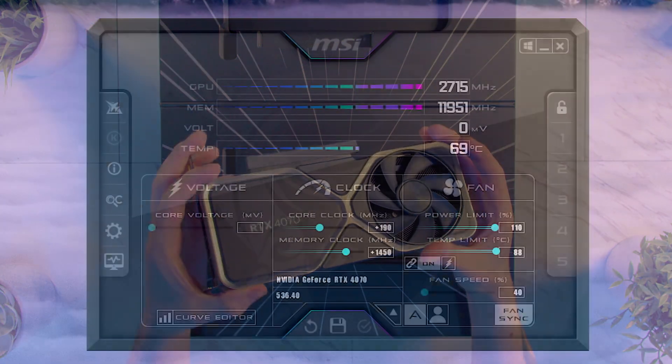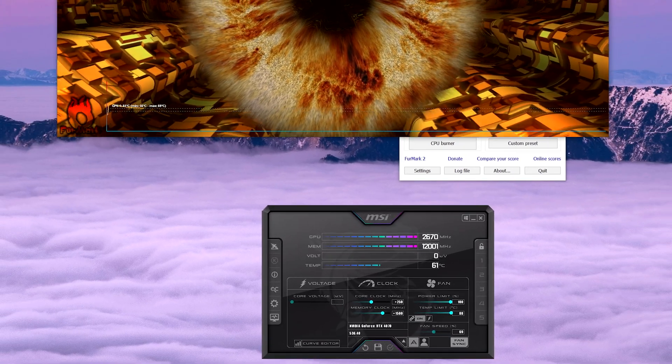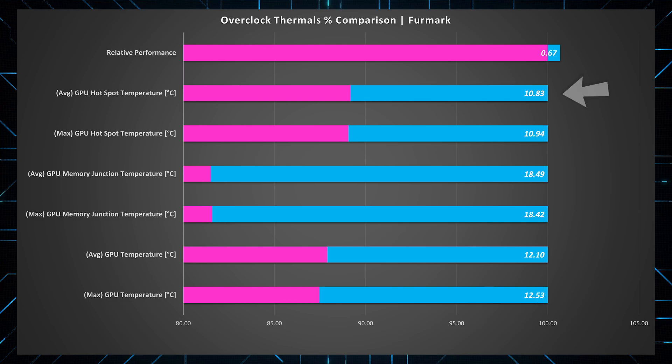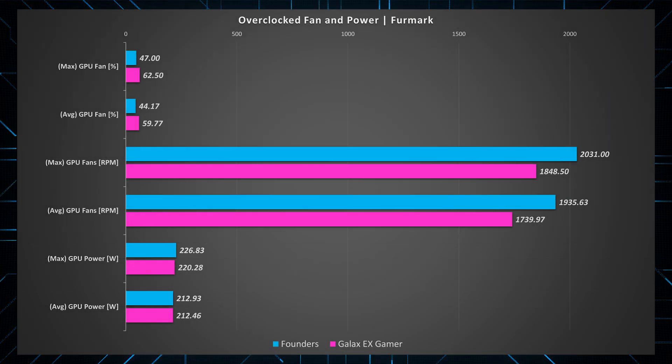I was able to push the 4070 Founders Edition to plus 190 on the core and 1450 on the memory — anything more than that and it was just unstable. Whereas the Galax EX Gamer managed to be stable at 250 on the core and 1500 on the memory — that's about 32% better on the core — resulting in the Galax card pulling ahead on clocks. We've gone from 9–16% better thermals than the Founders Edition, to more like 11–18% better, while now pulling less power than the Founders Edition. But it's worth remembering, especially when overclocking, there is no guarantee — just because this specific card can overclock better doesn't mean they all can.